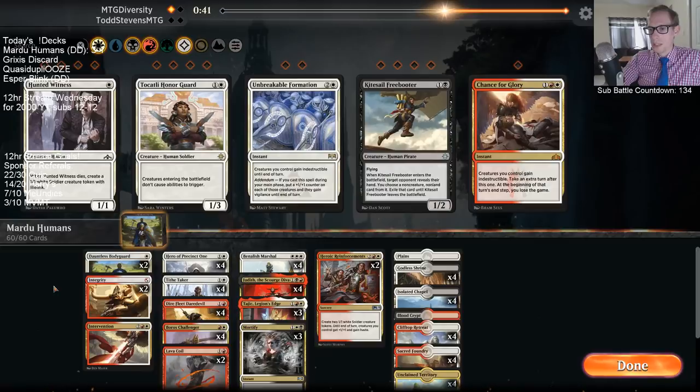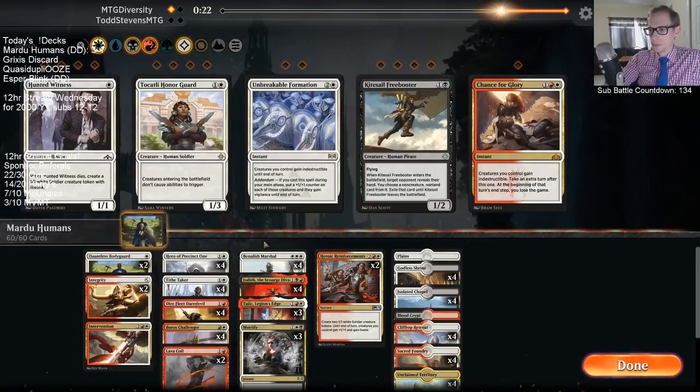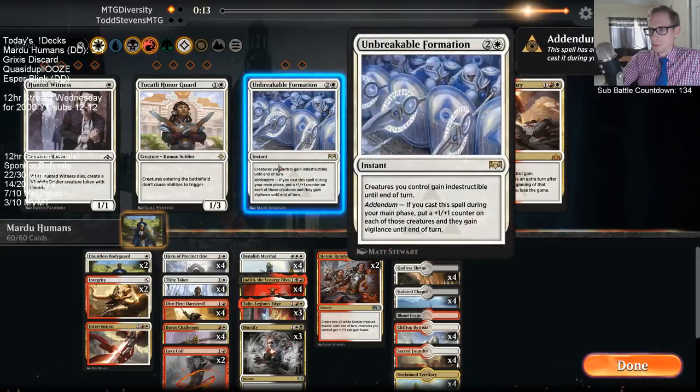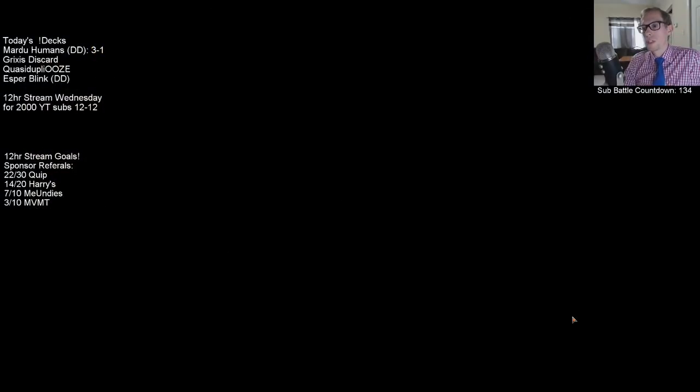I want to take out Witness — we saw last game it just wasn't doing anything impactful enough. Unbreakable Formation doesn't seem too bad here though.